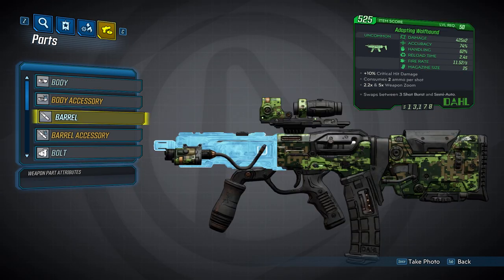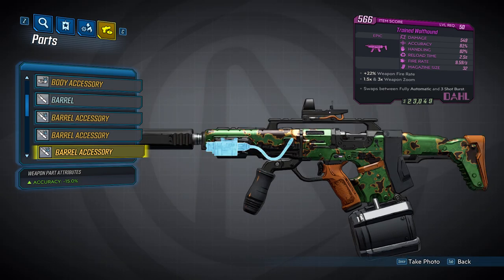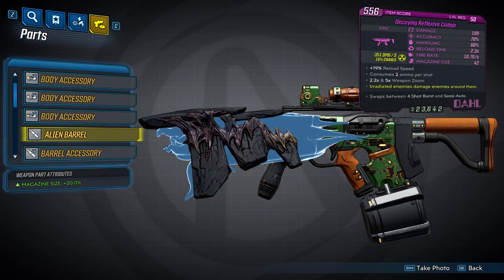The third barrel is the Wolfhound Barrel, which fires in three-shot bursts with burst fire mode on. Like the others, it is going to have three accessories. The first is going to give you an accuracy bonus of 15%. The second will also provide a 15% accuracy bonus. The third will provide a 10% increase in damage.